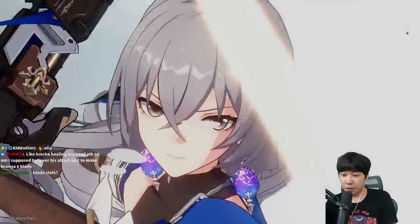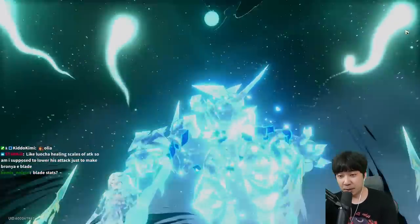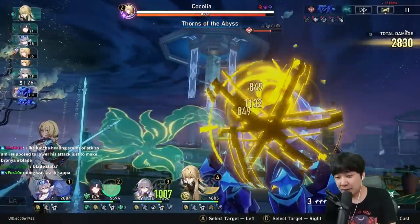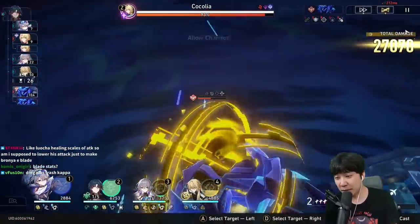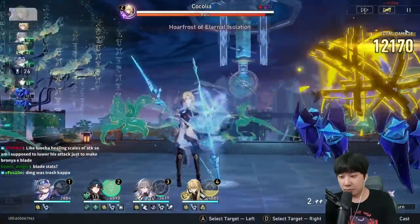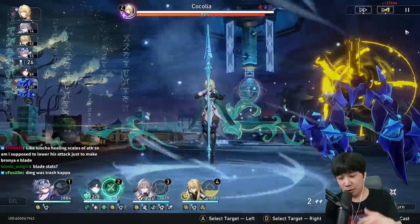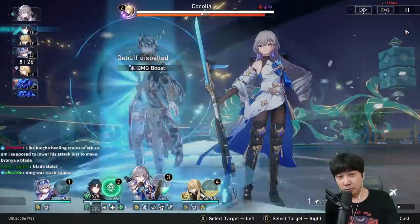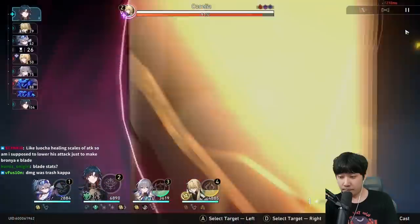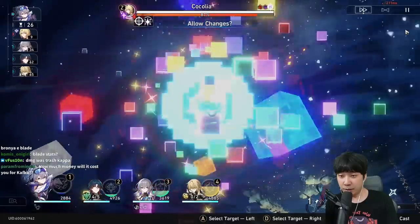So far so good, but I feel Blade is going to be better on speed boots. That means he can use auto attacks faster, use his skills again, and have better rotations. He doesn't have great synergy with Tingyun — it's more natural for him to lose HP by using his skills himself, and then use his ultimate.